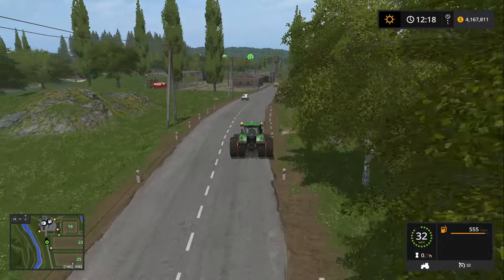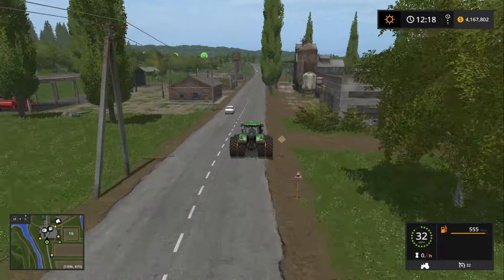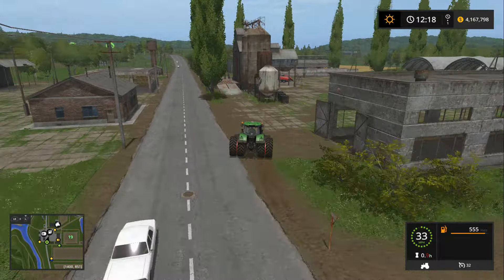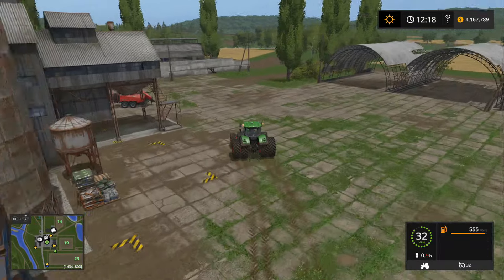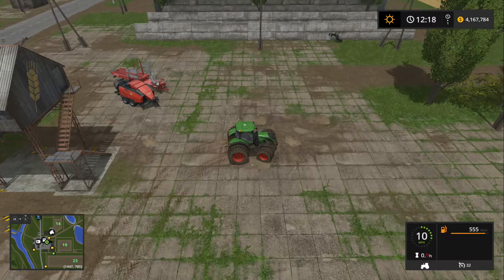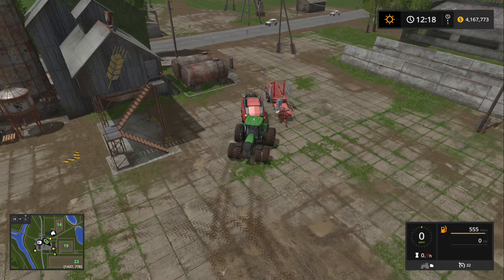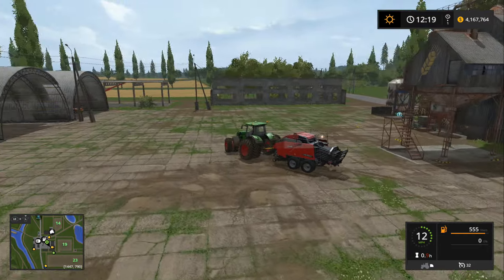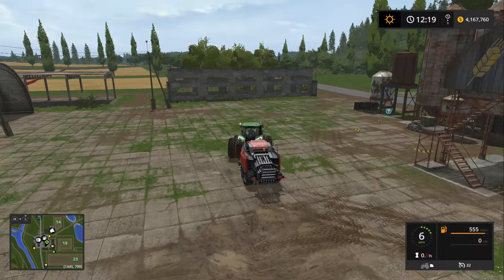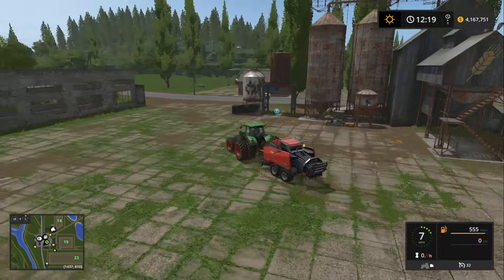I'm going to buy probably 100 sheep and 100 cows — go ahead and get those bought before the next time we record here. I need to get some silage made — I don't have any silage — so I'm actually going to plant corn on this side of the map and use the forage harvester to chop the corn. All right, we have our Coon baler and we will try this bad boy out next time.